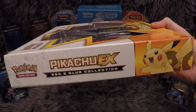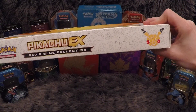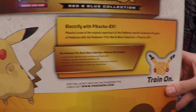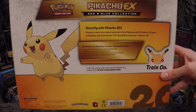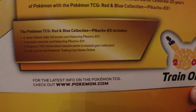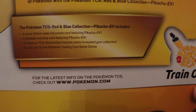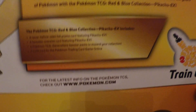I'll quickly just show you the box — the size, the bottom, the top, and the back. It gives you a little bit of detail of what's in there. It says: never before seen foil promo Pikachu, 4 Pokemon TCG Generations packs, and a code card for the online.